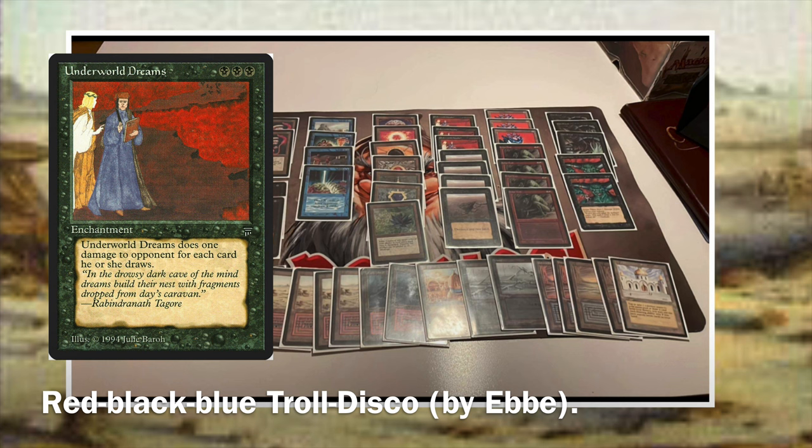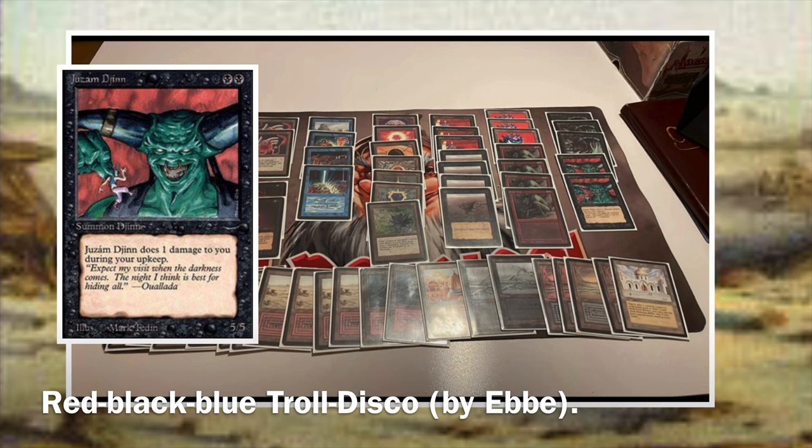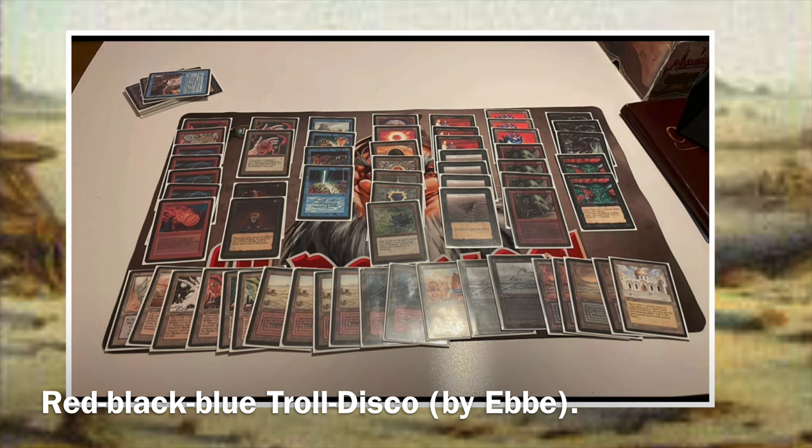Usually we don't see Underworld Dreams as much in Disco Trolls because they'll get blown up by those discs. But it is another way to hit the other guy, besides his big creatures like Juzám Djinn — a couple of those — and three Serendib Efreets. Those Sedge Trolls provide his ground forces to really put pressure on the opponent. The Underworld Dreams is part of the burn strategy, where we have four Lightning Bolts and a Fireball, and the Dreams can work in combination with Wheel of Fortune and Time Twister for big bursts of damage. We also have a single Shatter, which might be in there against a Mirror Universe or particular artifacts that might annoy him.